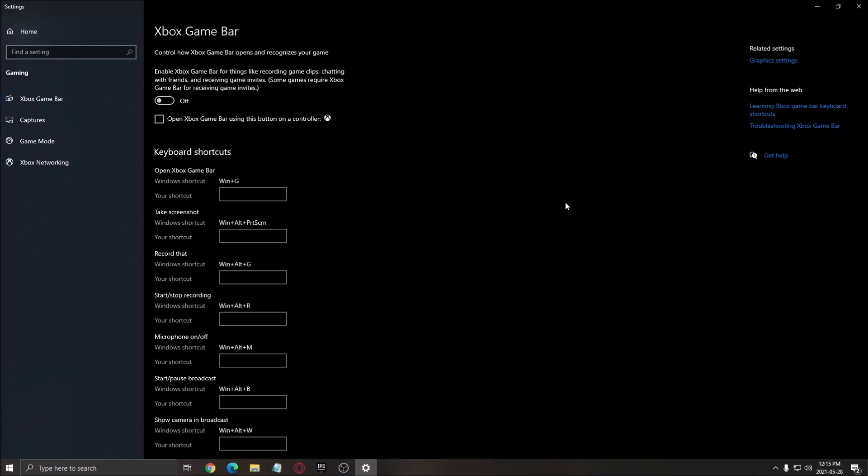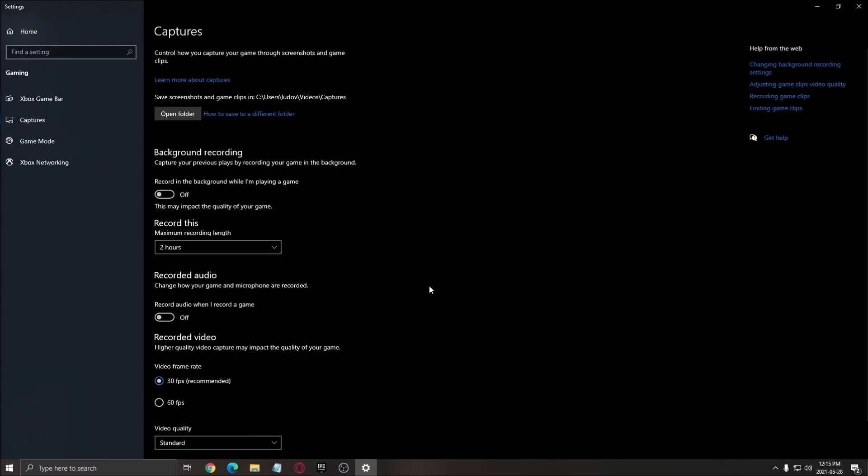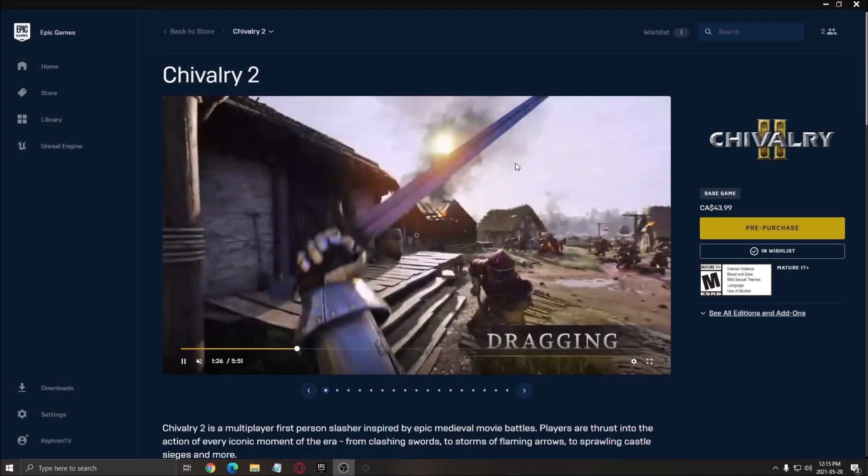If you want to monitor your FPS, your temperature, and stuff like that, use MSI Afterburner. This is pretty much the best software that you can use. After that, for the capture settings, make sure that background recording is at off and recorded audio is at off.